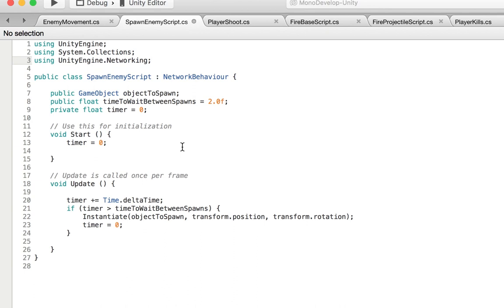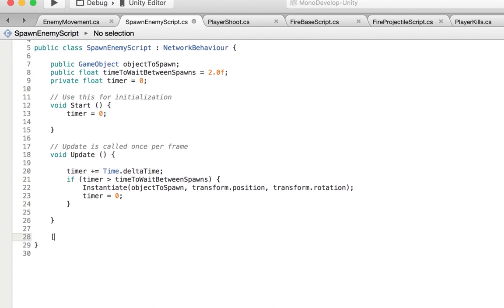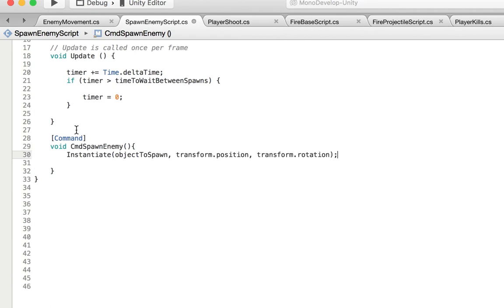Next I want to create the method that will spawn the enemy. The enemy will spawn on the server, just like we did for the fireballs, because the server will then replicate it to all the different clients. So I'm going to create a Command — void CmdSpawnEnemy. Remember, commands need to start with Cmd. To spawn the enemy, we need to instantiate the object, and then call the command — CmdSpawnEnemy. You can leave timer at zero since that resets it.